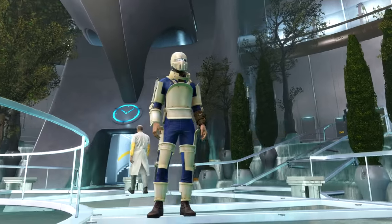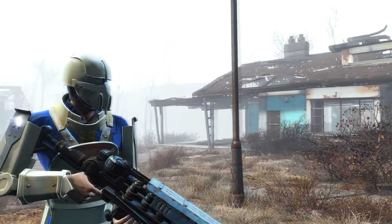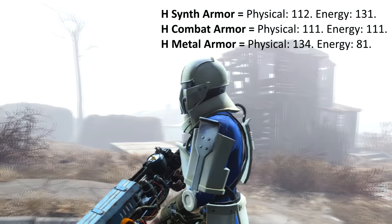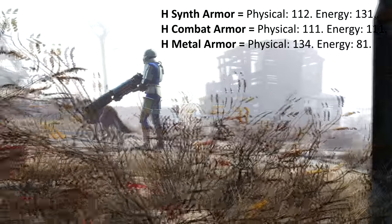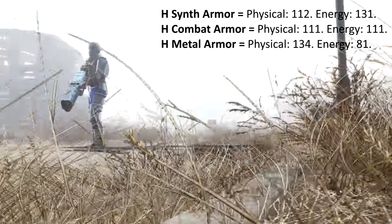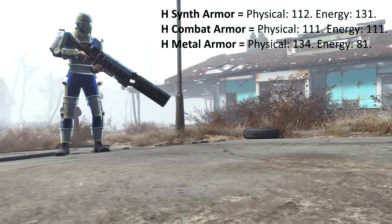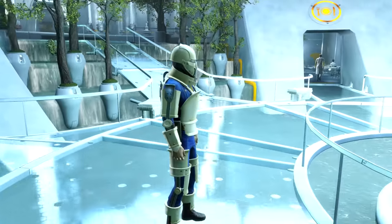Full Heavy Synth Armour with no upgrades will give you 112 physical armour — that's one more than Full Heavy Combat Armour — and it has an energy resistance of 131, which again is better than Combat Armour which only has 111 energy resistance. The only full set that comes out slightly on top is the Metal or Robot Armours, because they have a physical damage resistance of 134, but you have to sacrifice your energy resistance which is only 81. So overall the Heavy Synth Armour may not look that amazing, but it is in fact the best full set faction armour that you can get.